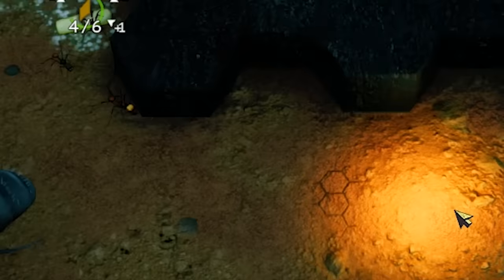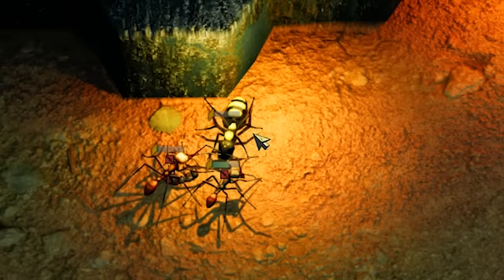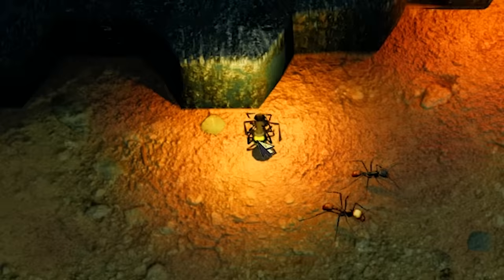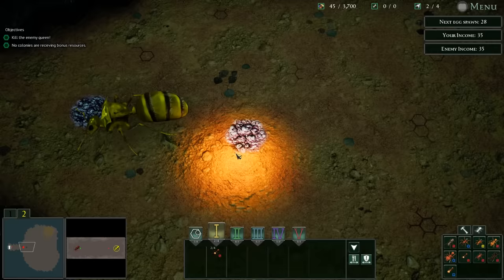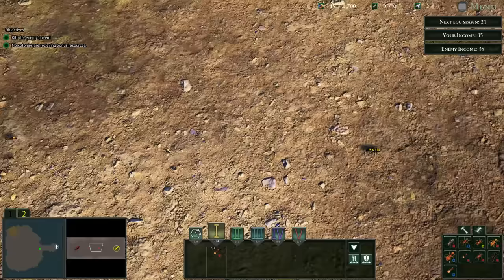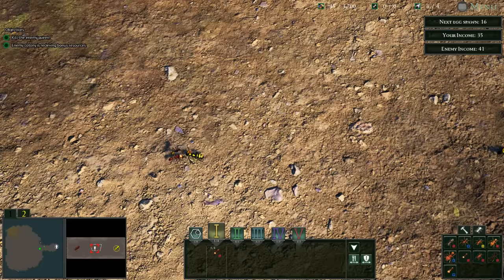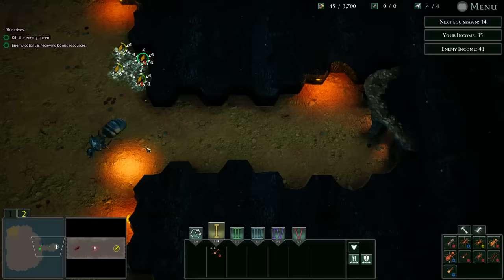They just got into my base. Let's see how we do three versus two. They're pretty strong, but I think we've held the line. I wonder what they're building right now - they might be saving up, because they only have the two black ants. But my army ants are moving out in formation, although they're both very low on health, so they'll probably die. But at least there'll be reinforcements.